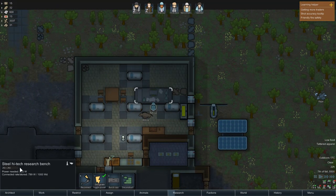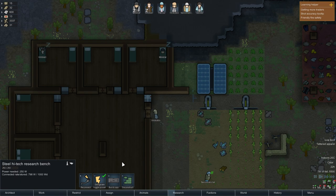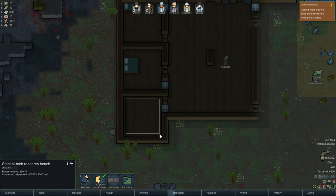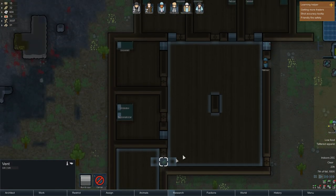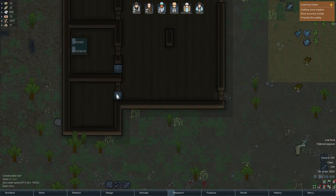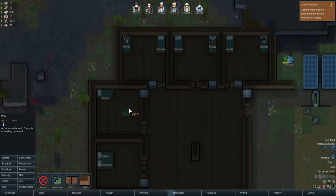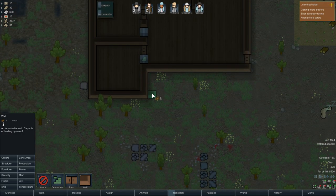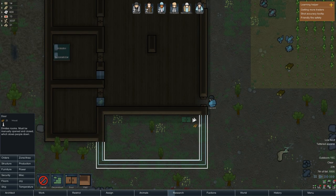I was also thinking of making a room for the high-tech research bench. So it's a little bit of column A, a little bit of column B. Maybe this should be the freezer — that's a small enough room. I mean, how many bedrooms do we really need? I'm actually starting to lean towards that. So we're going to deconstruct this guy, make another room over here, and that's going to have our construction area. Maybe like five squares — do something like that and make a door right here.